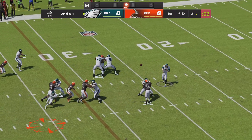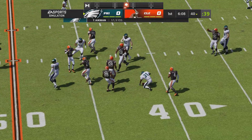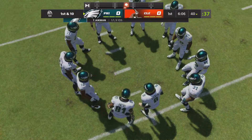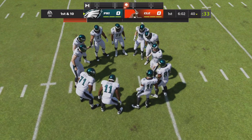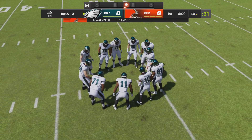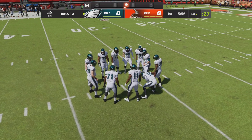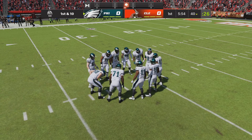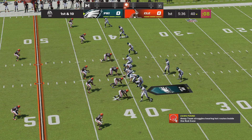On play action, Aikman. This is Montgomery with a grab over the middle. I like it — get everyone involved in the passing game. You know you can create those great mismatches throwing it to your guys out of the backfield. On the first drive, that can also help establish some rhythm and gets everyone involved, gets them amped up as they go forward.